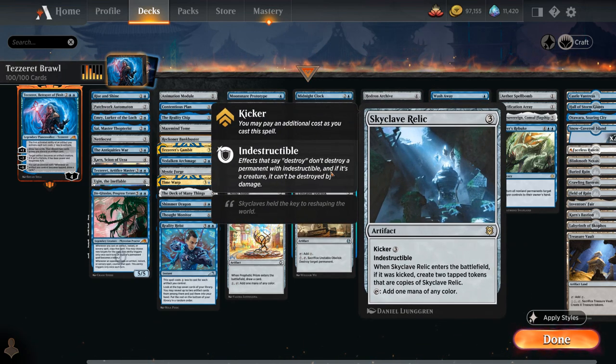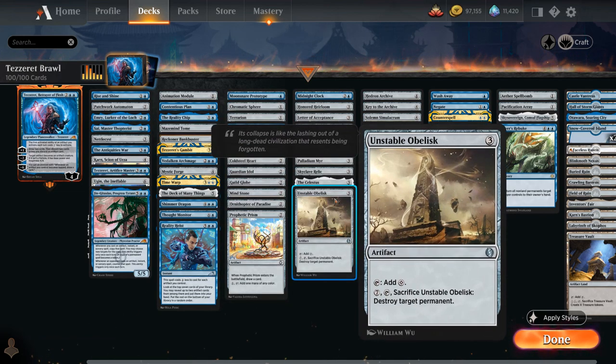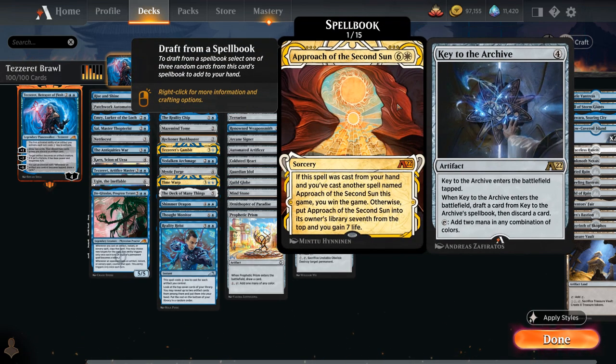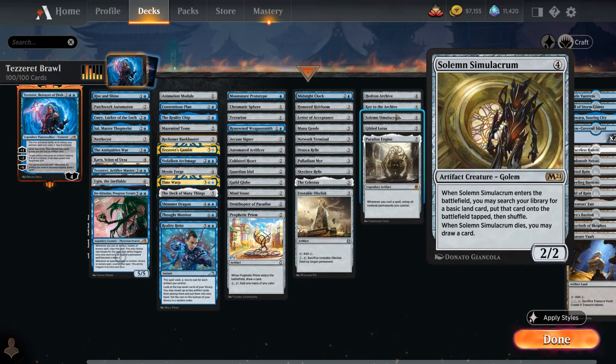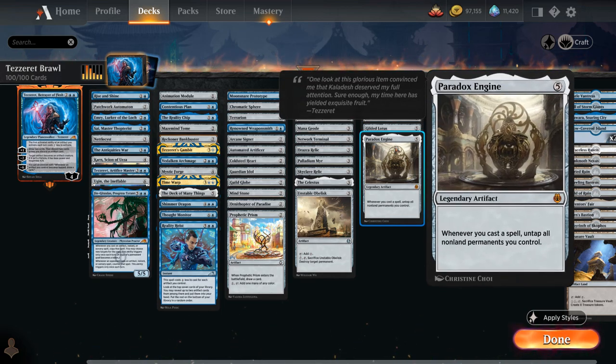Skyclave Relic can be kicked to make several copies of itself. The Celestus lets you loot and gain life if it switches between day and night. Unstable Obelisk can be sacrificed to destroy a target permanent. At four mana, Hedron Archive provides ramp. Key to the Archive lets you draft from a powerful 15-card spellbook. Solemn Simulacrum finds a land when it enters and draws a card when it dies — good for protecting our planeswalker. Gilded Lotus taps for three mana of any one color. Finally, Paradox Engine is a scary combo card powerful enough to be banned in Commander — you can float a bunch of mana before casting a spell, then untap all those artifacts again to cast more spells, very quickly generating heaps of mana and casting half your deck.